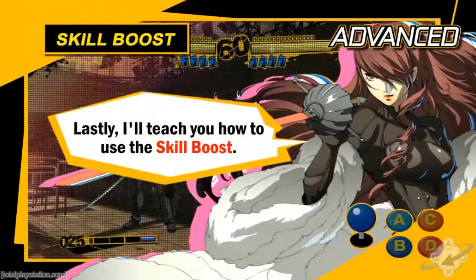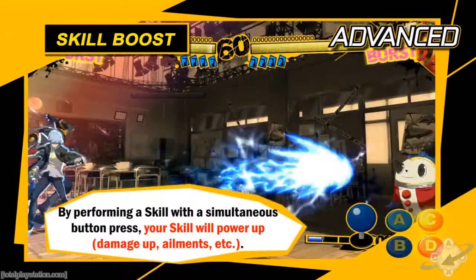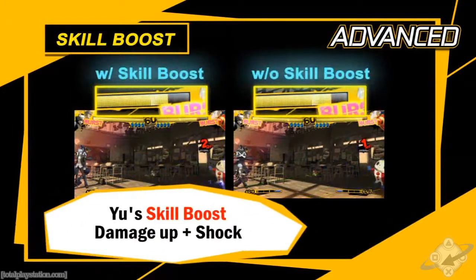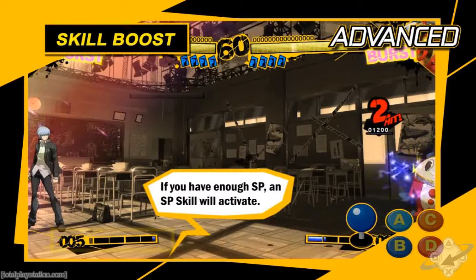Lastly, I'll teach you how to use the Skill Boost. A Skill Boost is when you press a specific combination of two buttons to activate a skill, making the skill more effective. However, each Skill Boost costs 25 SP so it can't be overused. I recommend using it when you wish to rush your opponent.